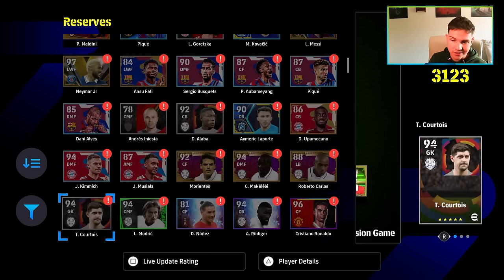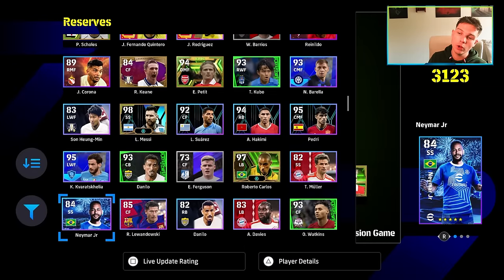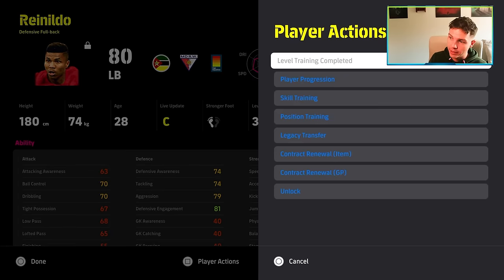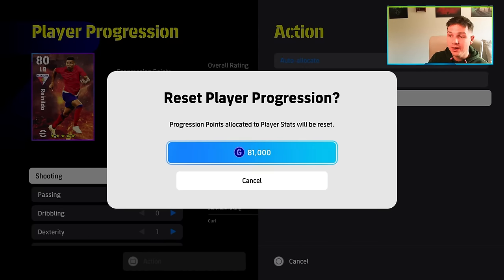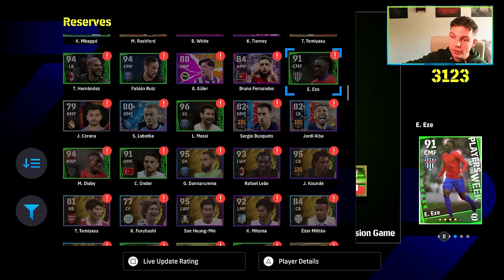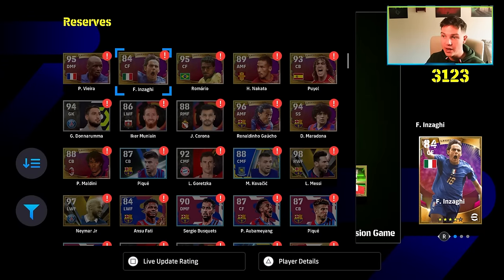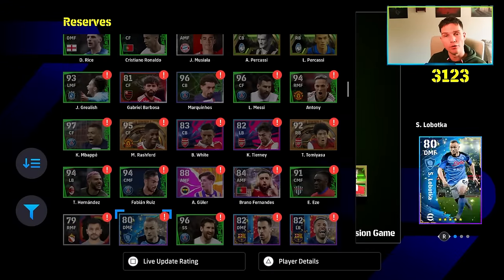I want to know what you guys think of this feature and also ask a question. Would you like to see the same approach go for the player reset progression? At the moment, if you want to reset a player it costs GP — like 81,000 just for a basic reset. After V4.0 and the next big update, all these players will be usable without needing a contract. I could start a lineup with Inzaghi, Vieira, Romario, Puyol, Ronaldinho, Maradona, Donnarumma, Maldini, and Pique — no contract needed.